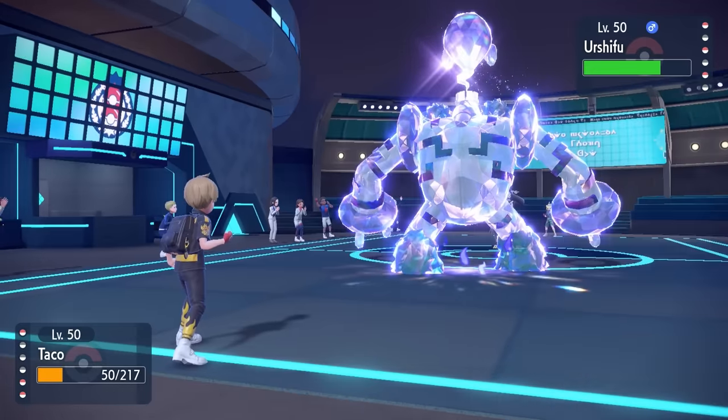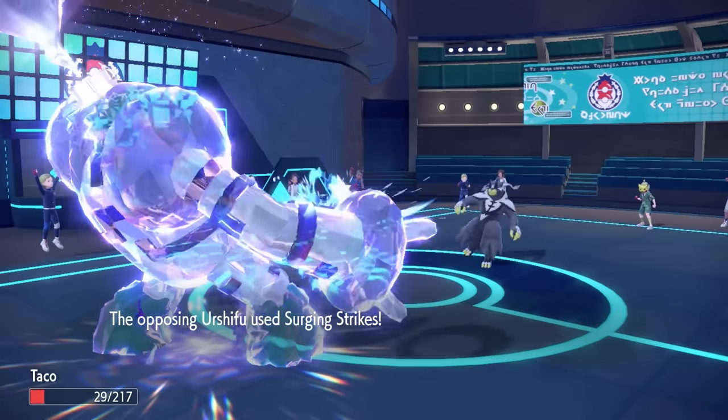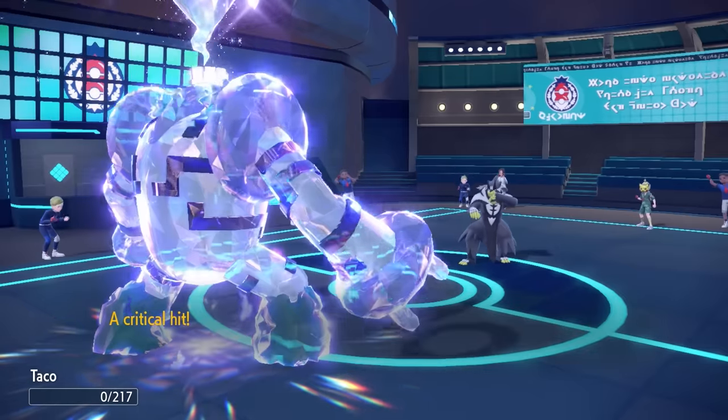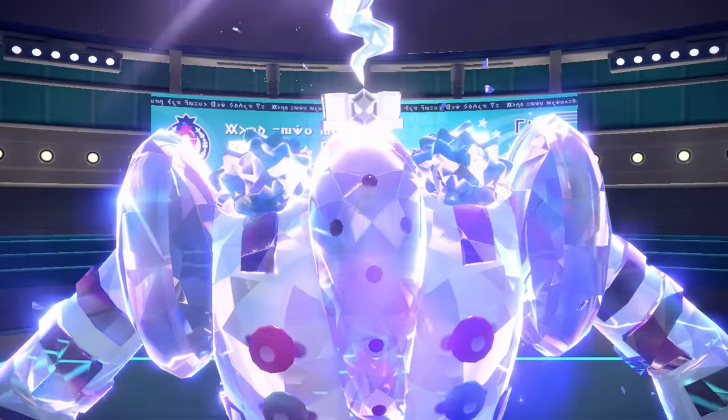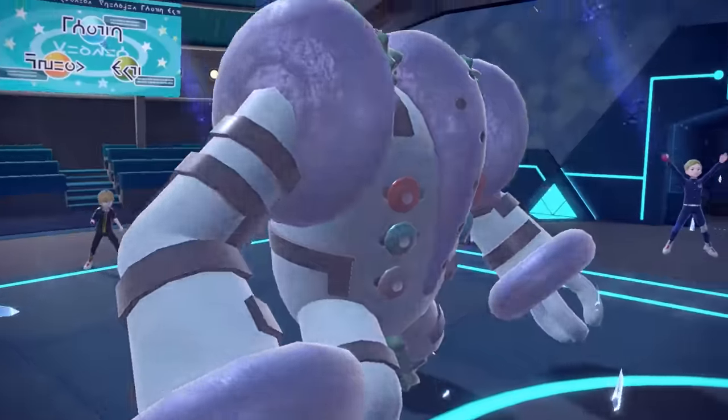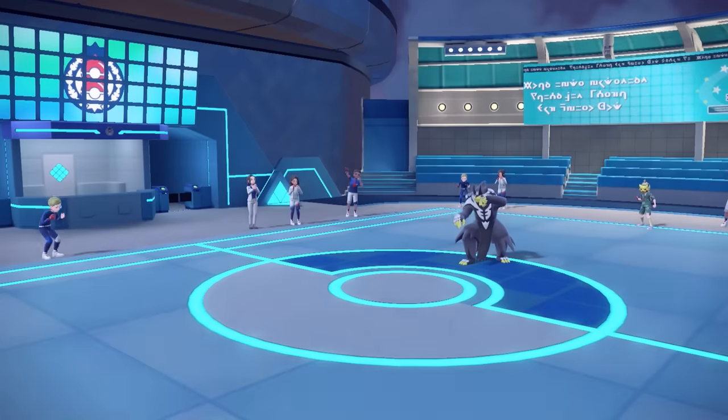I have Meganium in the back as a good answer against Urshifu. Regigigas doesn't provide much value in this late game, so I let it go down to the next Surging Strikes. At least Regi got a kill with Slow Start still active — we call that a dub.